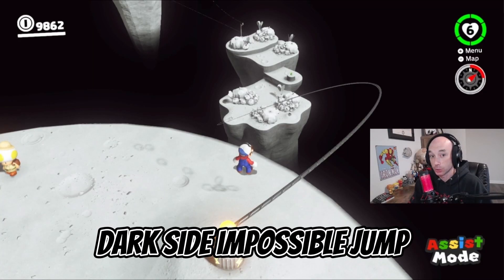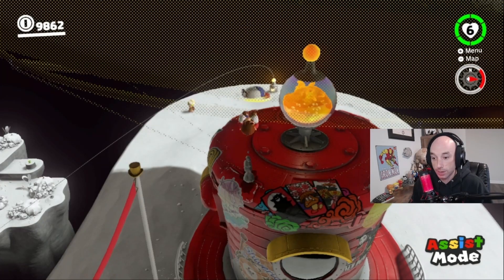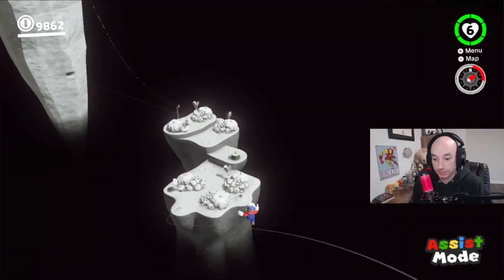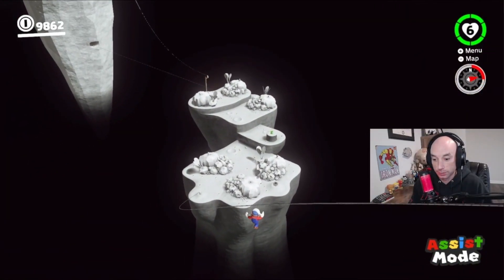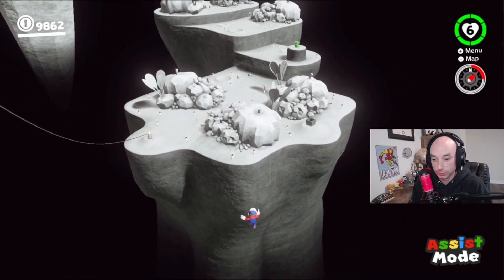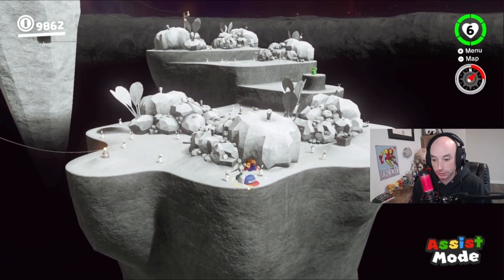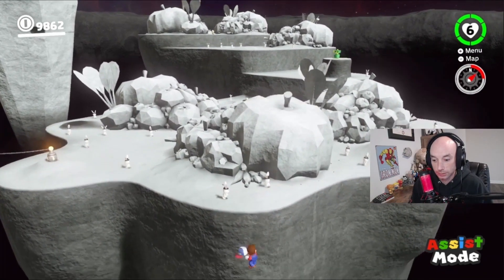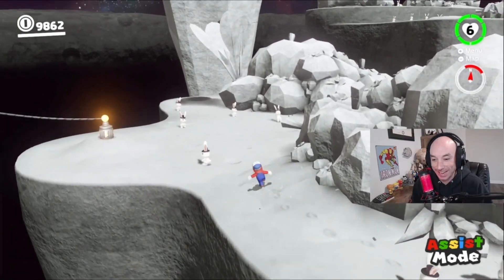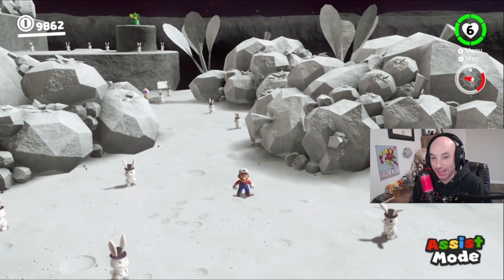I'm going to show you guys how to make the Dark Side Impossible jump from the Odyssey. First you want to stand right about here, draw a Cappy, hit it, we're off — and we're close. And look at that! Dark Side Impossible from the Odyssey.